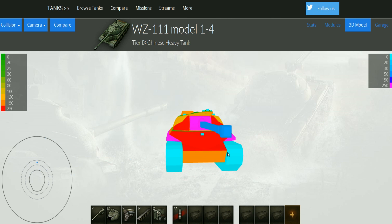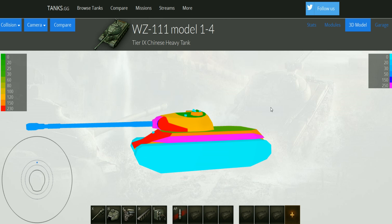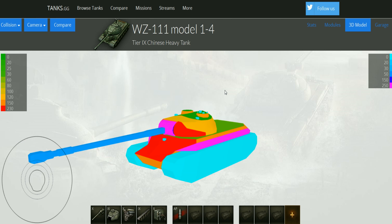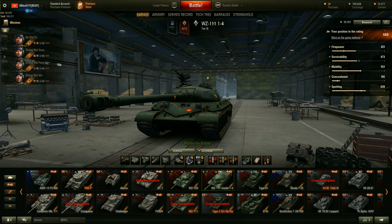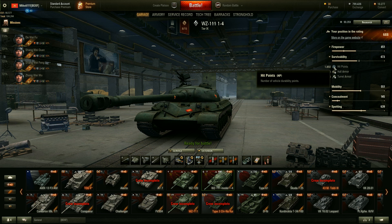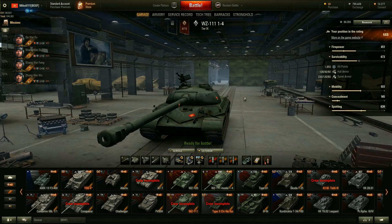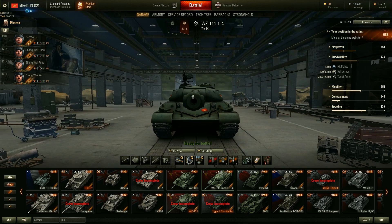So basically the armor model: frontally very good, turret very good, with some glaring weak spots on this tank. Now let's jump into the garage to look at some numbers and comparisons before we go into battle. We have 1850 hit points, 120mm on the hull front, 80 on the sides, 60 on the rear, 120 on the sides of the turret, 60 on the rear turret, and 230 on the front of the turret.